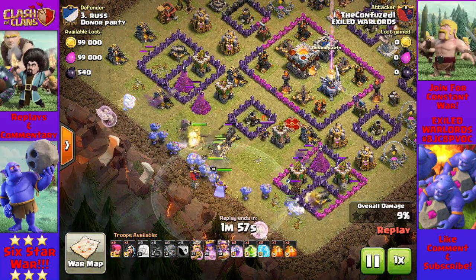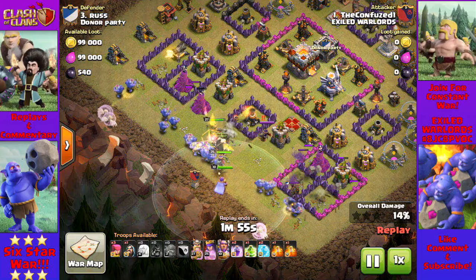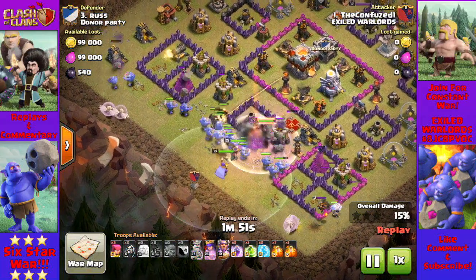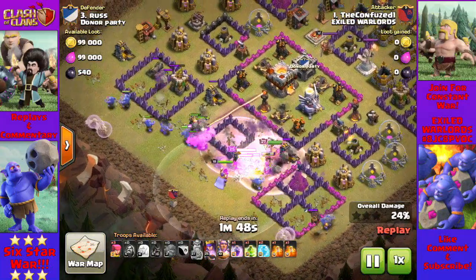This was a fresh hit against the Town Hall 11. I lured a hound out of the clan castle, decided it wasn't a threat, and went on with my attack. Some people might call this a spam attack, but there was thought involved.